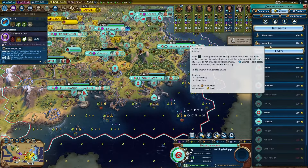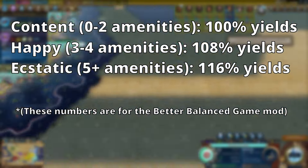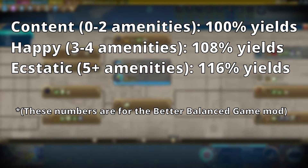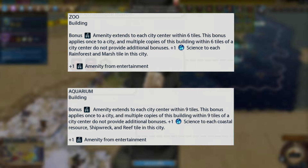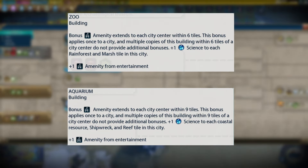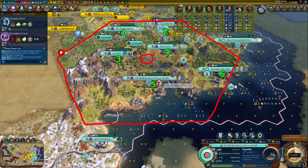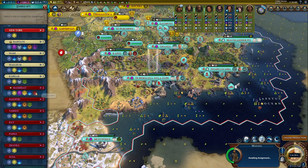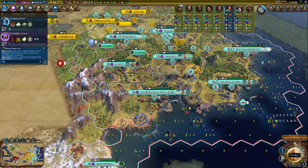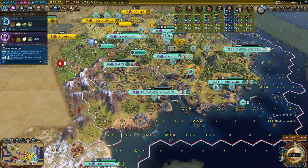Next, let's talk about zoos and aquariums. These are some of the most overlooked buildings by newer players, even though they're actually quite strong. Reaching an amenity breakpoint, such as plus 3 amenities for happy or plus 5 for ecstatic, grants an enormous amount of extra yields to our cities. Optimal zoo and aquarium placement can be key in this, as these buildings grant their amenities to cities in a large area of effect — 6 tiles for zoos and 9 tiles for aquariums. Here, we can see that our entertainment complex is in range of 6 cities and our water park is in range of 8 cities, pushing all of our cities from happy to ecstatic for a huge 8% multiplier on all non-food yields. Zoos also grant plus 1 science on all rainforest tiles in a city, and aquariums grant plus 1 science on each coastal resource and reef in a city.